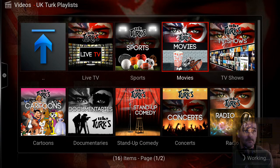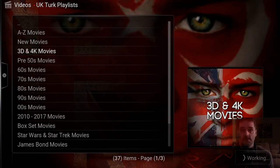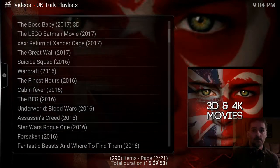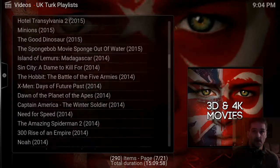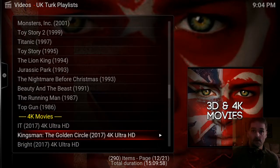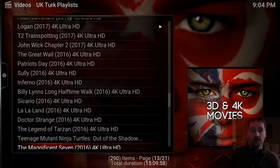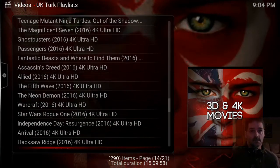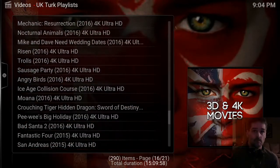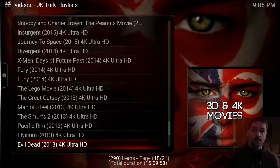I'm going to click on Movies and go down to 3D and 4K Movies. These are hit and miss too, but it's the only option. I mean, I don't watch many movies. These are all 3D movies — it goes through the years and then it goes to the 4K movies. It's going to be hit and miss — if it's glitchy or doesn't play, just pause it and let the buffer zone get going.